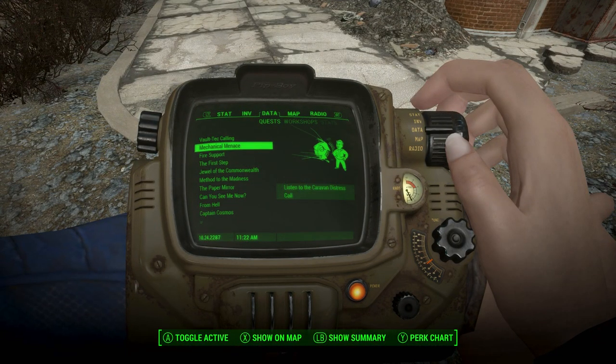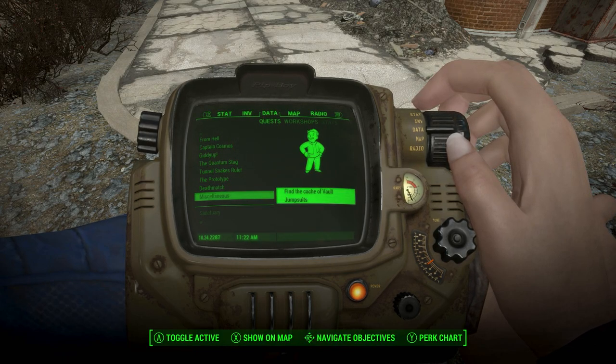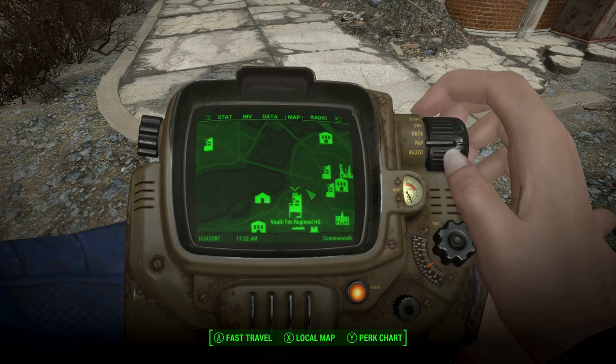So we have to go down here to Misc. I have a lot of quests, a lot of Creation Club content. Find the cache of Vault jumpsuits — let's show that on the map. Where are we going? It's at Vault-Tec Regional HQ, so we're going to head there and I will see you when we get there.